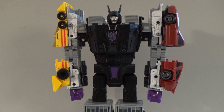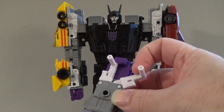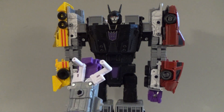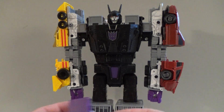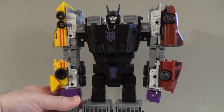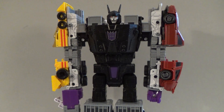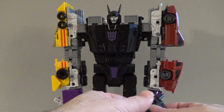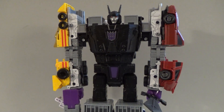Now we've got to arm our giant. We can use the gun — all you have to do on the back side is fold away one of the posts, because he can't hold both, and then plug that into one of the hands. You also have the option for the sword.